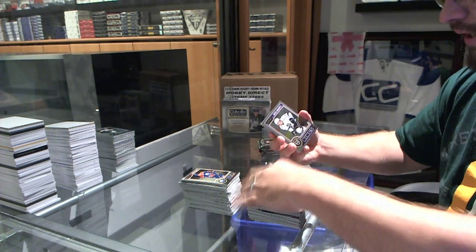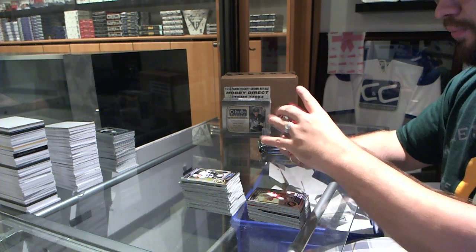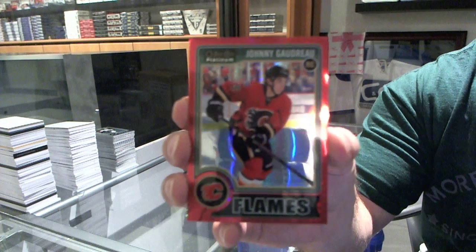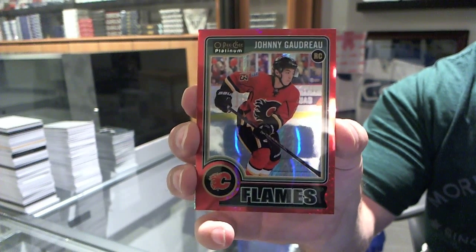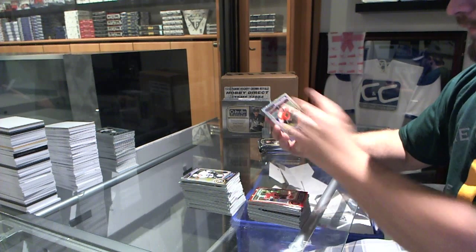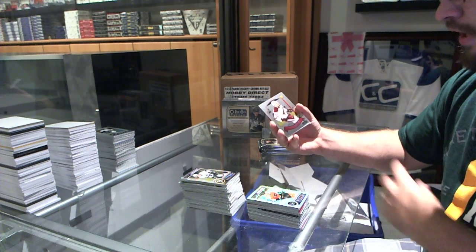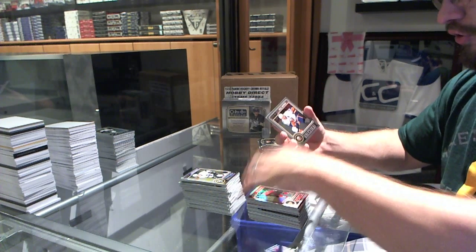Polkinen rookie for the Red Wings. We've got a red Prism, number 135 rookie for the Calgary Flames, Johnny Goudreau. We've got a Brayden Shens for the Philadelphia Flyers Trax. A retro for the Arizona Coyotes rookie of Brennan Gormley. And Chicago Blackhawks' Brad Richards refractor.